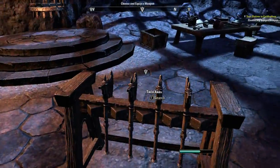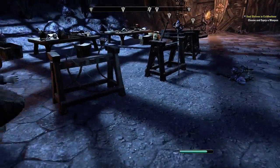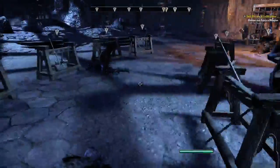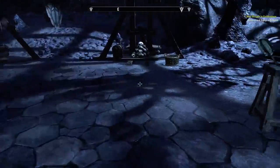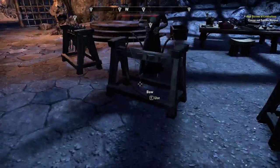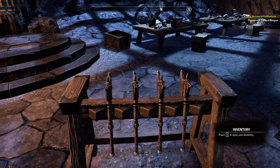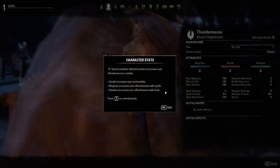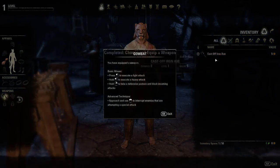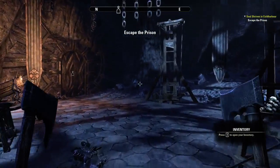So now we're escaping. I can get twin axes, a bow, a narrow sword, shield, mace, another bow, a frost staff, a two-handed mace, and a restoration staff so I can be a healer for once. But we're going to take the twin axes. Okay - now we have two axes.